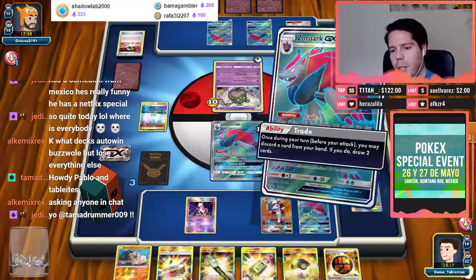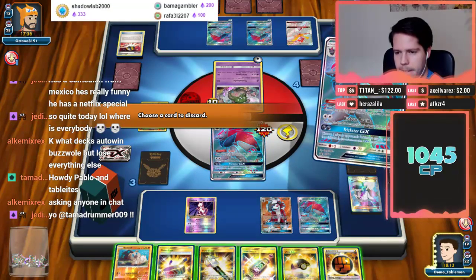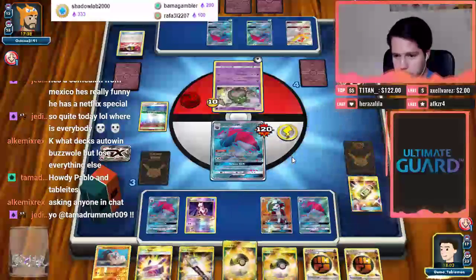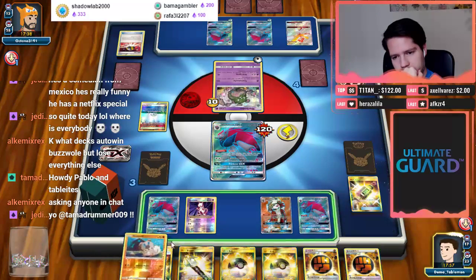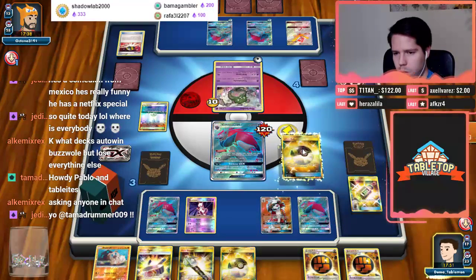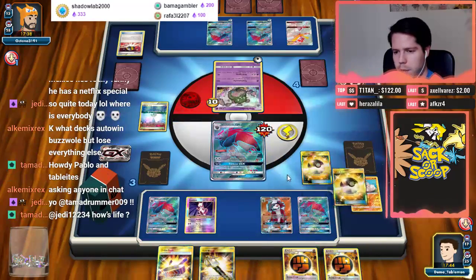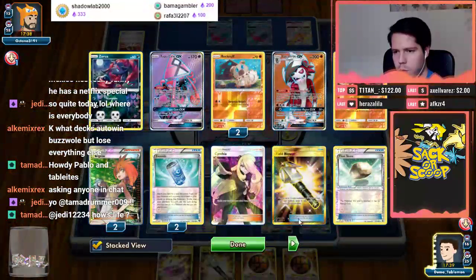I feel like Choice Band is discardable here, although Multi Switch probably more so. Do I even bench this? No, I think I grab Lele here — but that's going to be so many item cards. One, two, three, four, five, six, seven, eight, nine — that's not ideal. For an Acerola.